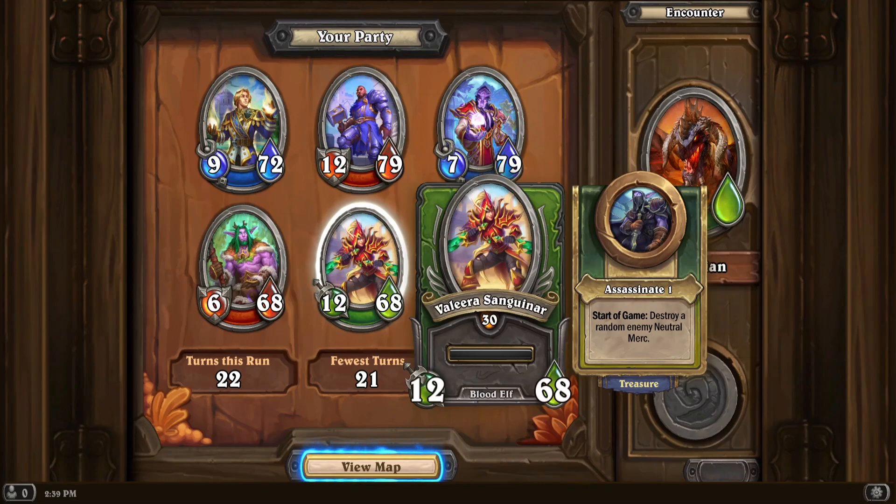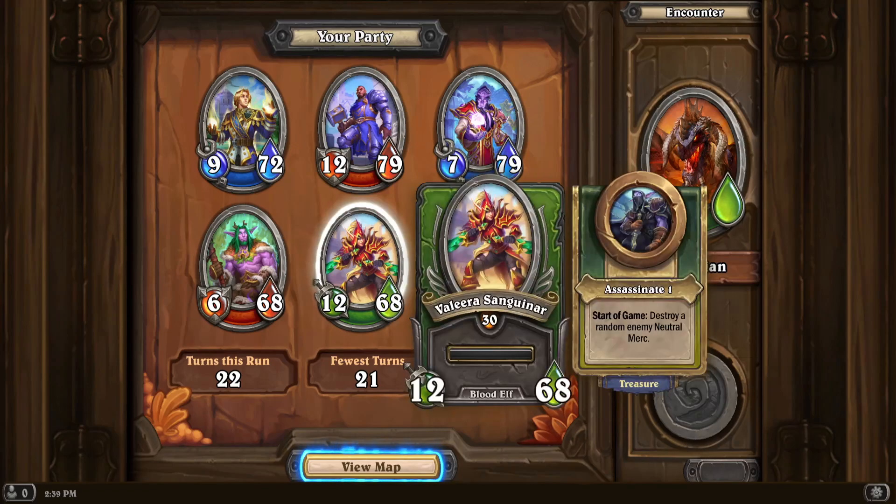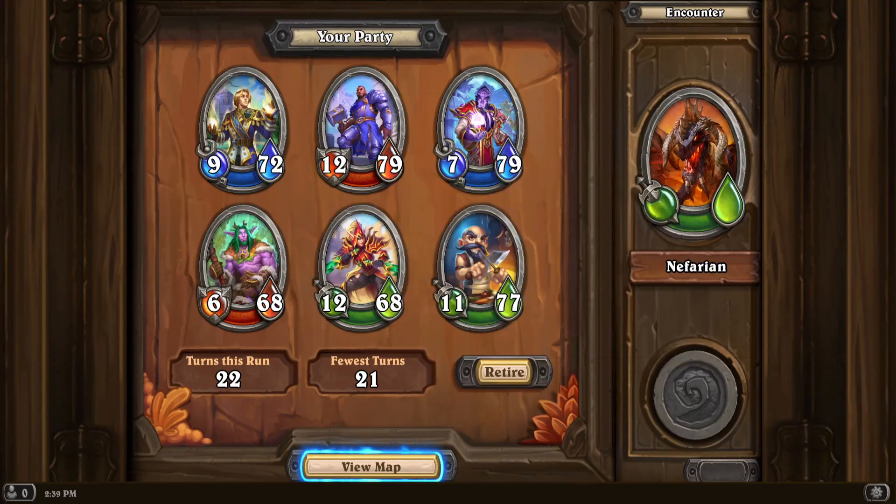And then you can get Assassinate — destroy a random enemy neutral merc. The first guy on the Nefarian team is a Kullus one that will summon Nefarian when everyone else on the team dies. So if you assassinate that, you pretty much just win the game from there.